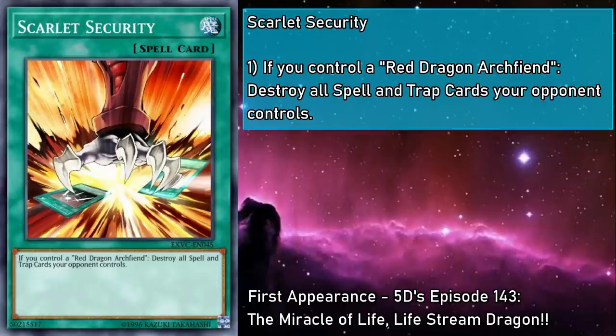Scarlet Security is a normal spell that you can activate if you control Red Dragon Archfiend, and it destroys all spells and traps your opponent controls. Now this is some nifty support — it's basically Harpy's Feather Duster for the theme, which you can totally play, though at time of recording you can just play Harpy's Feather Duster. For the time, it was nice to have a card that cleared out back row so your combat-focused deck didn't fold to a myriad of battle traps, so this provided some much-needed security.